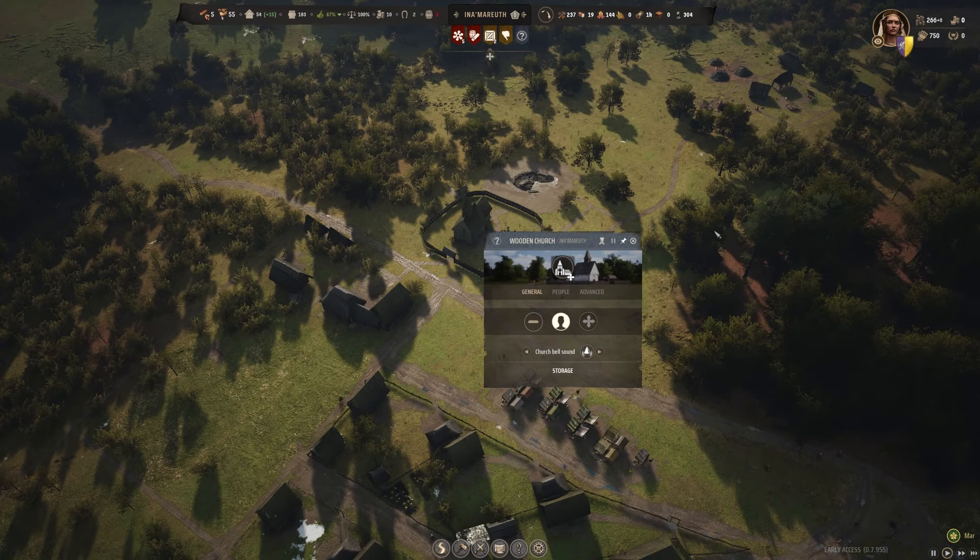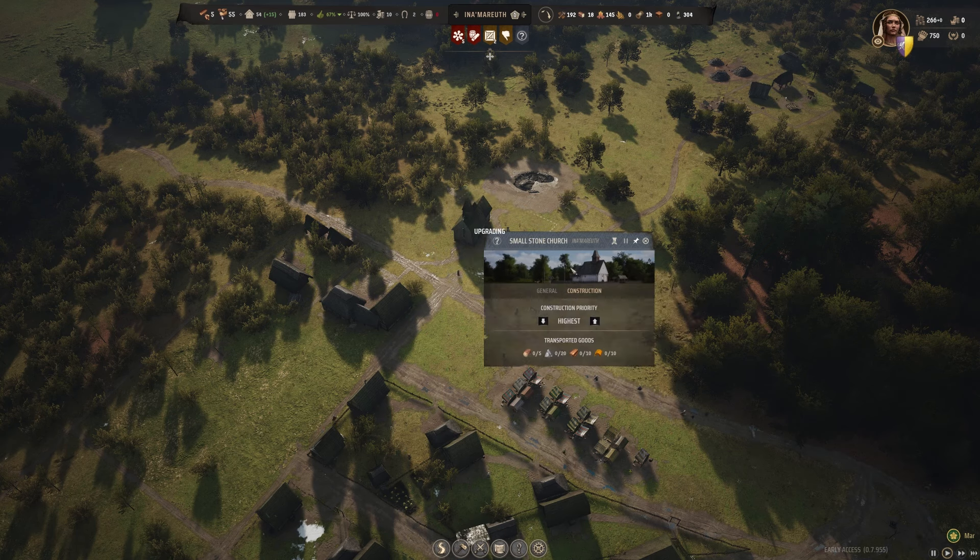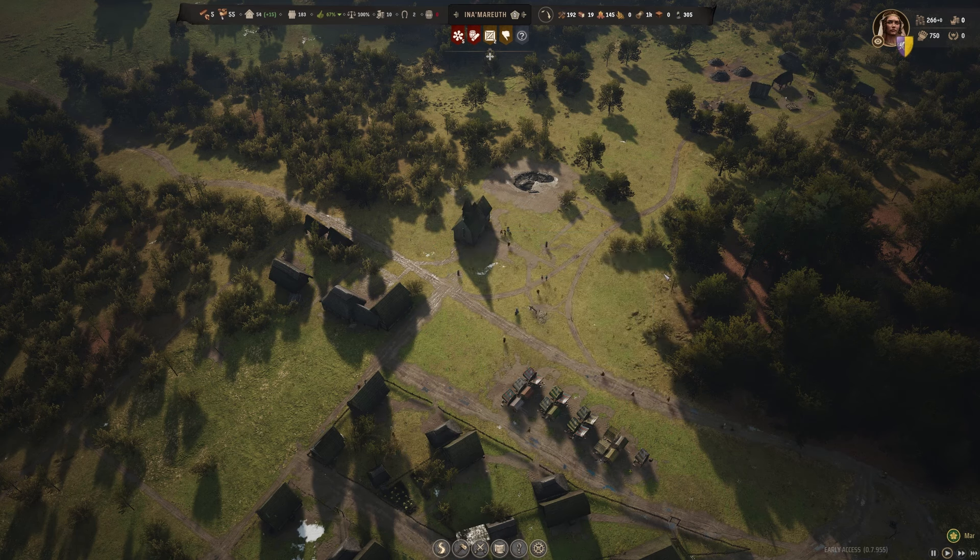While those burgage plots are being built, I also want to give our people some more happiness and comfort to increase our approval rating. I think we're going to do this by upgrading the church — not only will this increase our approval rating, but it will also allow us to get closer to our next settlement milestone and some future city upgrades. We have everything we need, so let's click upgrade, and I do want this to be the highest priority because it takes quite a while to build.